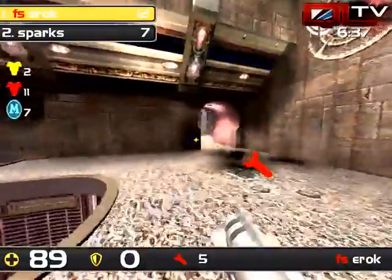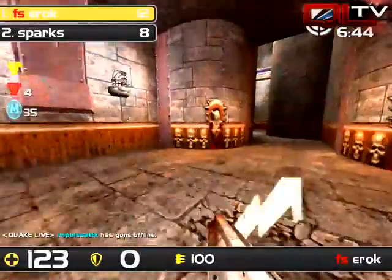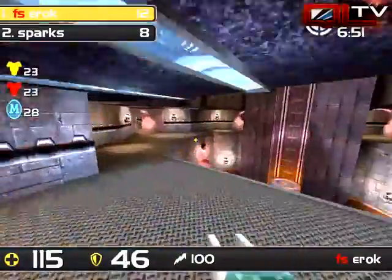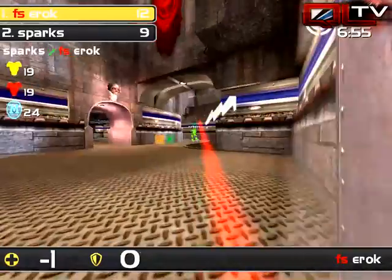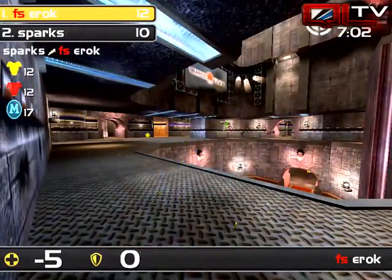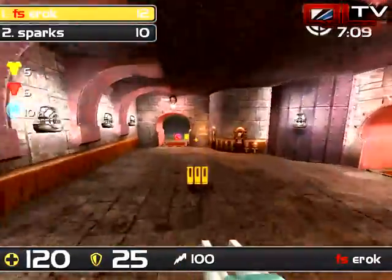These guys are just bringing it to each other. It almost seems like the score shouldn't be as wide as it is — Sparks closes the gap by one, it's twelve to eight. Really no one is dominating here. Eric has to be careful because Sparks is doing a very quick comeback — now within two. Eric needs a favorable spawn and needs to work on control. The next item up is going to be red.